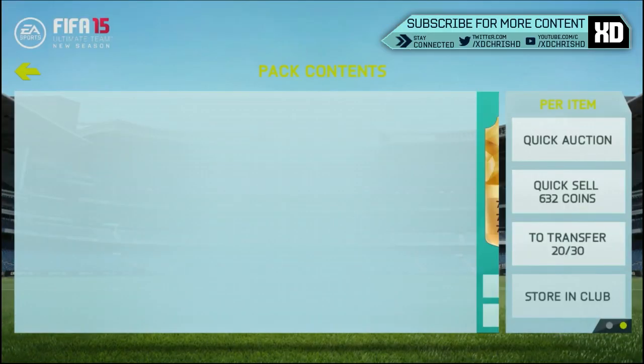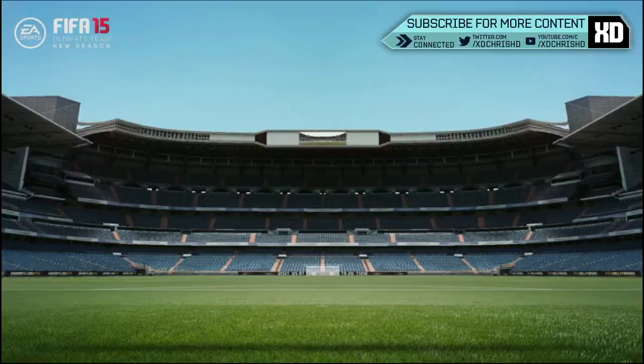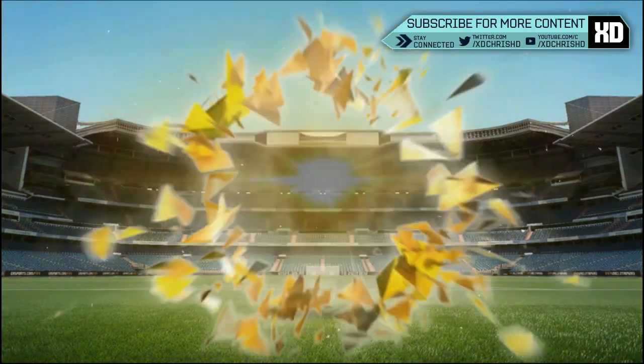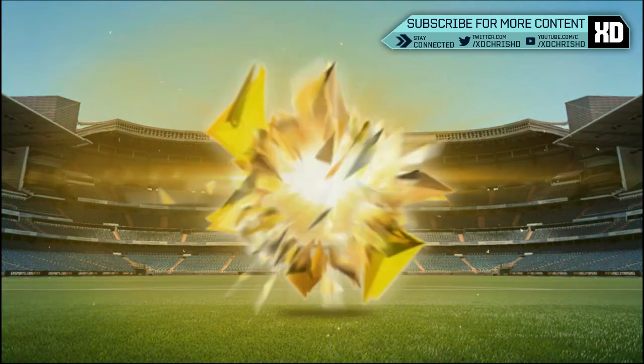Ribery! We get Ribery in our second pack — our pack luck has been on point. Otamendi is a decent pull too. That Ribery pack was definitely worth every penny.